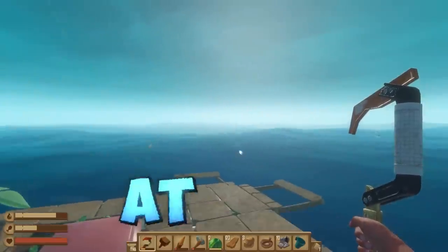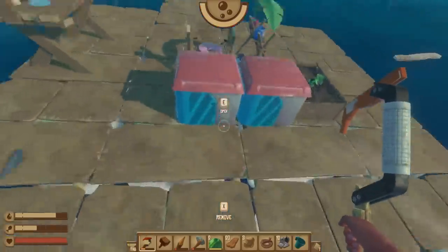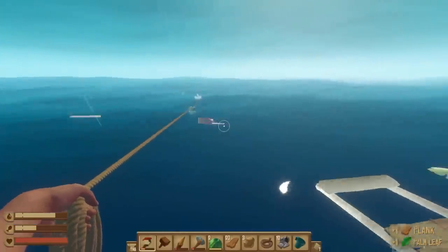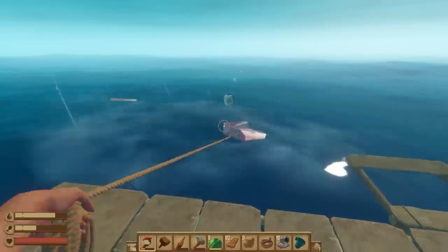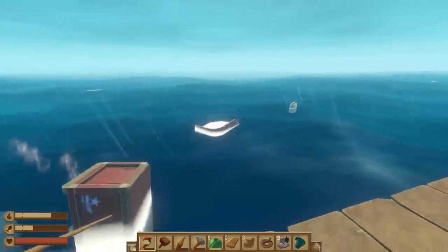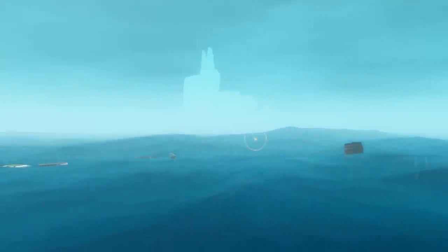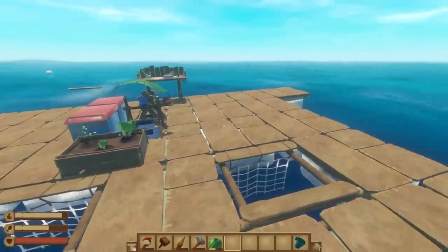Ladies and gentlemen, I am stranded at sea and there's a shark with a vendetta just chasing me. Good news is collecting resources to upgrade my raft has never been easier, and I will be using it for world domination. There's a care package right there — come here, you big old crate. Watch as the resources pour in and an island loads in. My raft is in dire need of an upgrade.